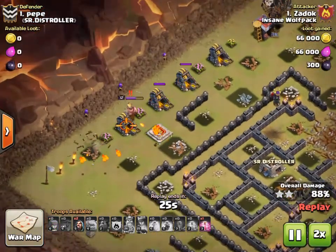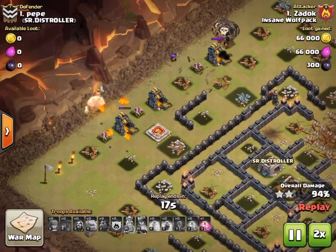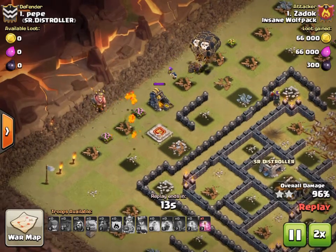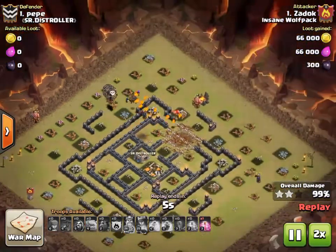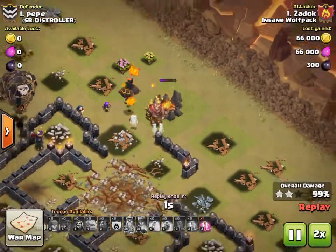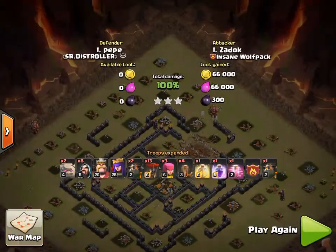We've got a couple pups locked onto the barbarian king now. He had his archers and one or two wizards that he dropped right over there — I probably would have dropped them right over here at this army camp instead — but regardless, you have plenty of time to get the 100%. Great job, Zadok.